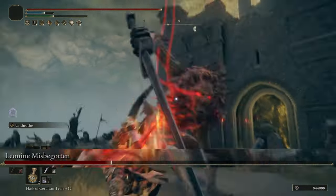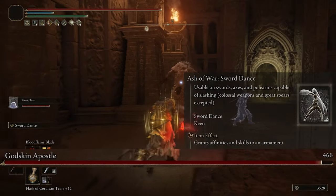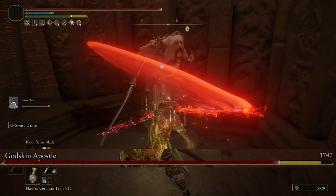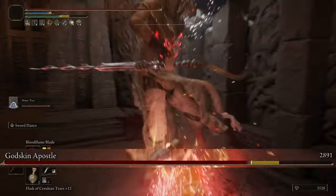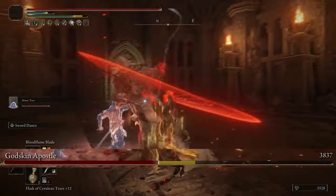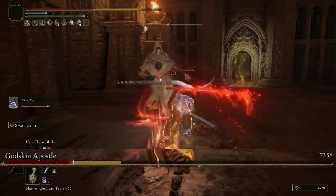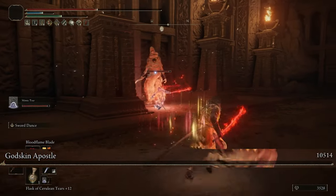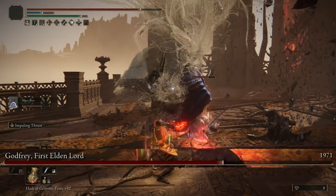Or if you want something that hits a bit harder, going with Sword Dance will do just that. The drawback to it is it is a two part Ash of War, meaning it'll be a bit harder to get the full use out of it for full damage. And the last Ash of War, which is right in the middle of the two — doing more damage than Unsheath, with more range, and less time to use than Sword Dance — is Impairing Thrust.